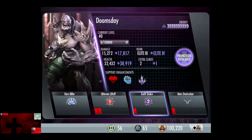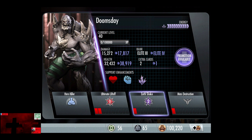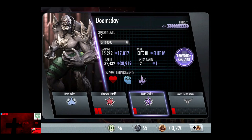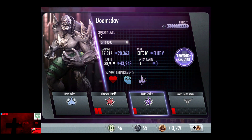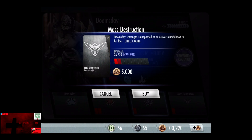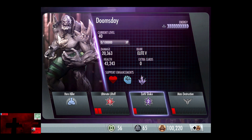So now at Elite 3, 15,272 damage. With the promotion, 17,817. Health goes to 38,919. Mass Destruction is 22,909 damage. Now up to Elite 4: 20,363 damage and 43,243 health are the final stats for Doomsday. You can boost that by 50% using Insurgency Lex Luthor and Arkham Harley Quinn, so you can have over 65,000 health. Mass Destruction in Elite 4 does 26,725 damage without a promotion.